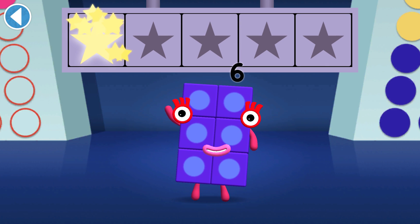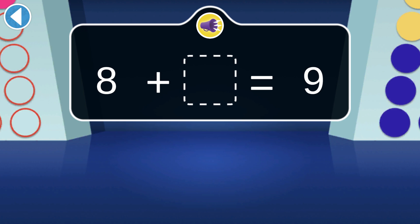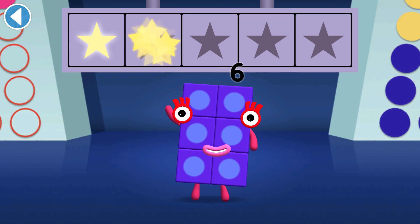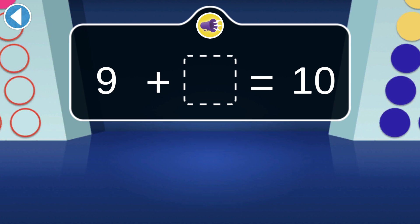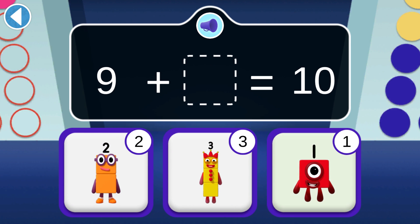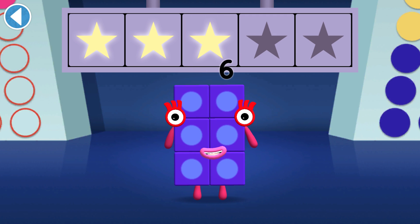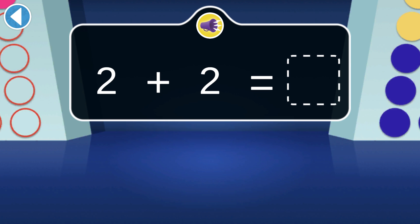Well done, you've won a super shiny star! If eight wants to be a square like nine, which number does he need? Hurray, you won two super shiny stars! What does nine need to make ten? Whoo-hoo, you won three super shiny stars! Two's made another two in the magic mirror — what do they make together?